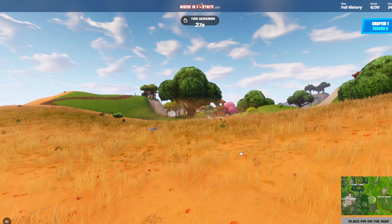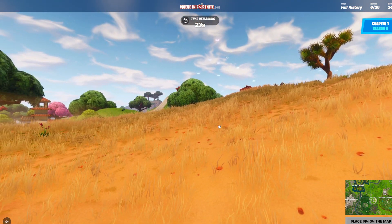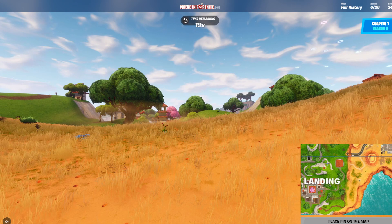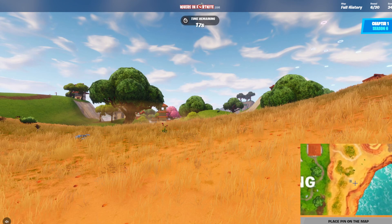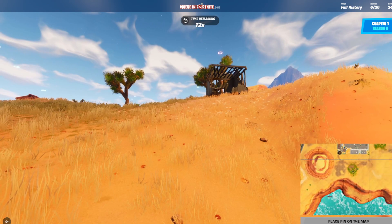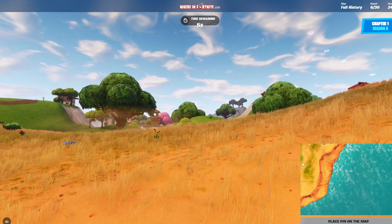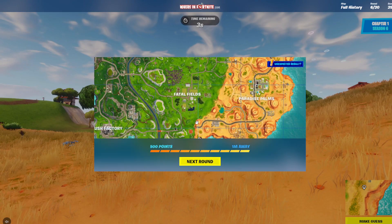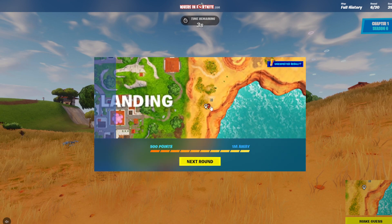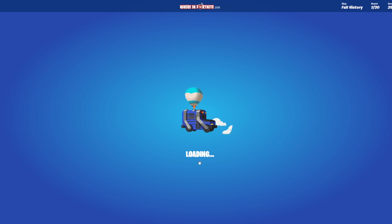So we're in Lucky Landing, Chapter 1. I should be able to nail this place. It'd be around the Lucky Landing area. Is this the house close to the edge? Oh, we have eight seconds. I had to guess. We got 500 points, one metre away. Oh my God, I didn't expect that. I thought it was gonna be somewhere else, but we actually did well — actually surprised.